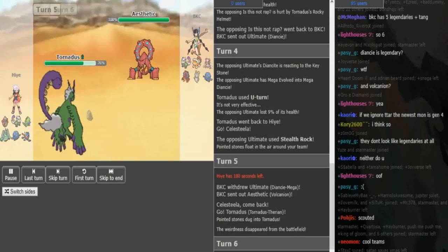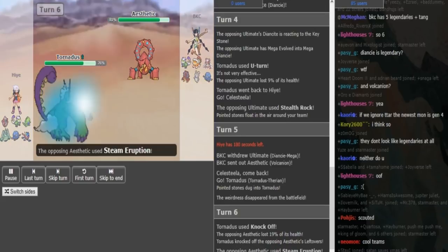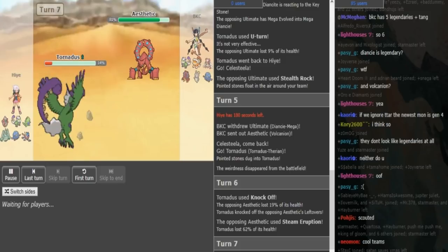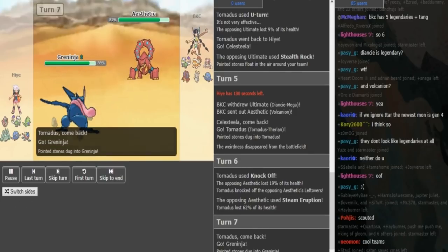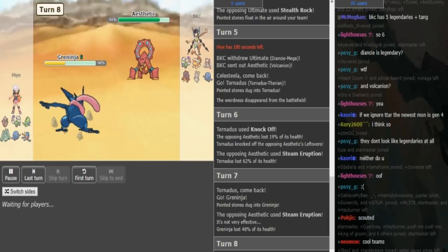Because the Volcanion is really obvious and I'm pretty sure he doesn't want to Heavy Slam into the Volcanion. So that was in the Torn, which is a good play. This is most likely max HP since it revealed Rocky Helmet and is gonna be able to lift its Steam Eruption and knock off the leftovers from the Volcanion. So now Hai is probably gonna hard switch out to get that Regenerator, most likely into Greninja, because Greninja resists both types from Volcanion and can switch in once. I assume this Volcanion is a sub-3 attacks variant, it could also be sub-2 attacks toxic.